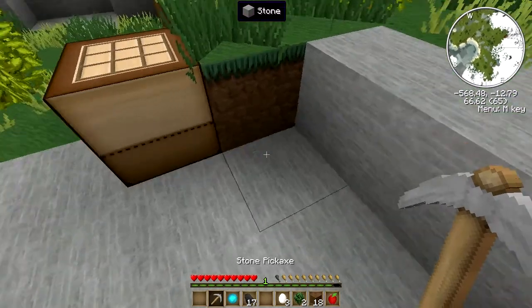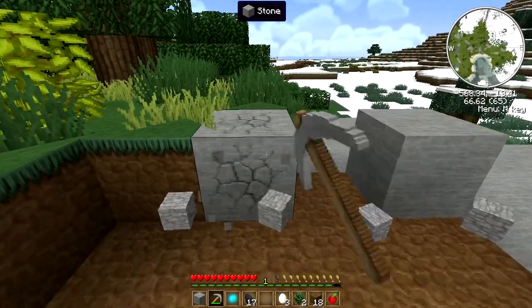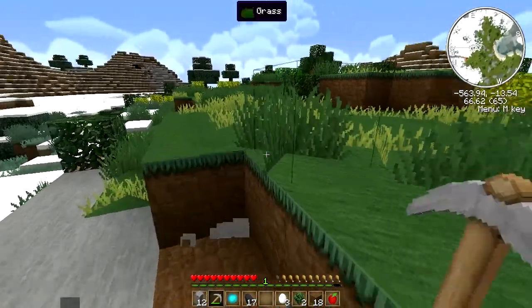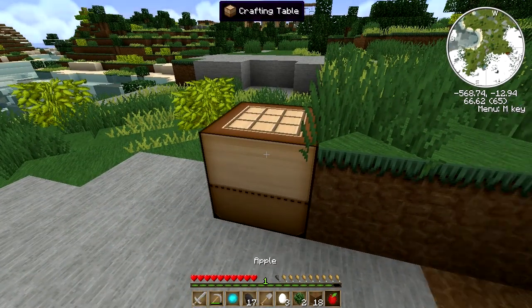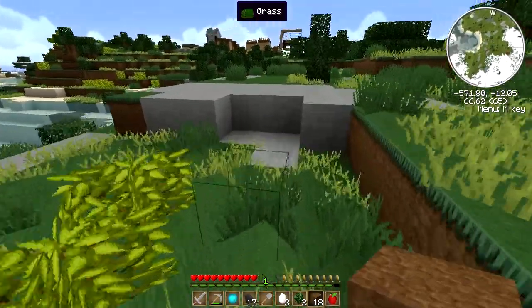Make us a pickaxe real quick, and get us some more of these so we can get ourselves a sword, and a shovel, and a second pickaxe. Maybe even use some of our precious coal. We're getting all tooled up. I do know how to play this game, I really do. I get distracted sometimes, but I do know how to play this game. We got wool for a bed, and yes I did use all the wood up, and no I didn't make an axe — not going to either, not yet.